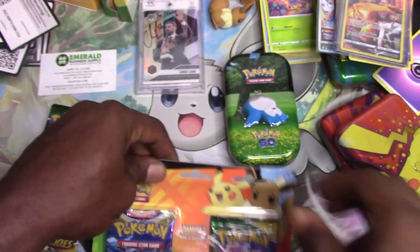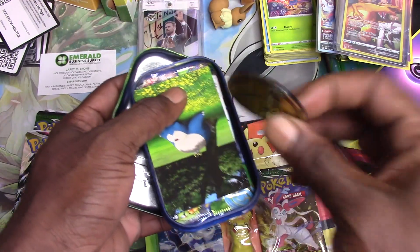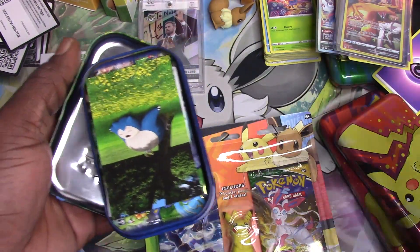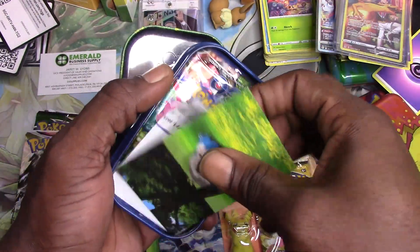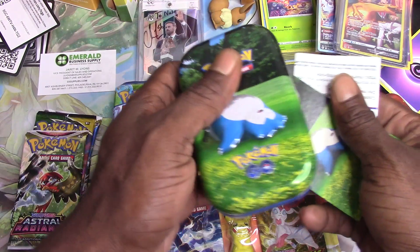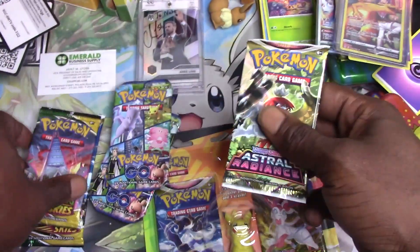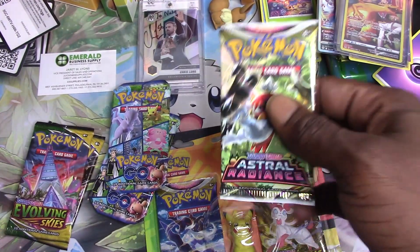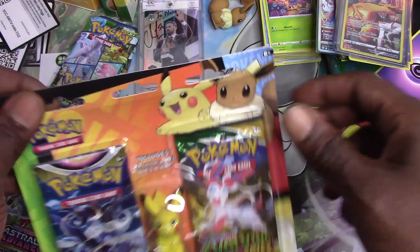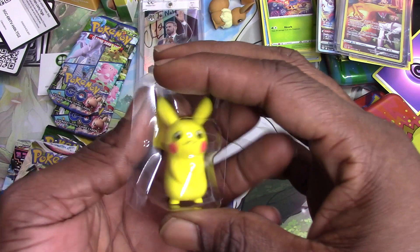Put these to the side, and then we have a Pokémon GO tin. You get a nice coin — that's a cool Pikachu coin, kind of metallic. Look at Snorlax sleeping! Then you get two Pokémon GO packs. So we're going to end up with two Pokémon GO, two or three Astral Radiance, and three Evolving Skies — because you got one Evolving Skies here and one Astral Radiance there.